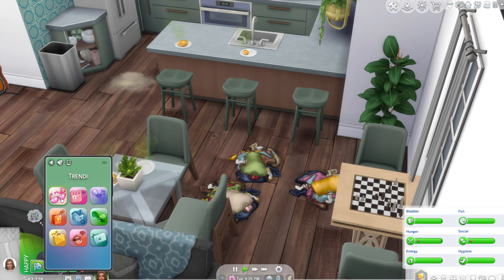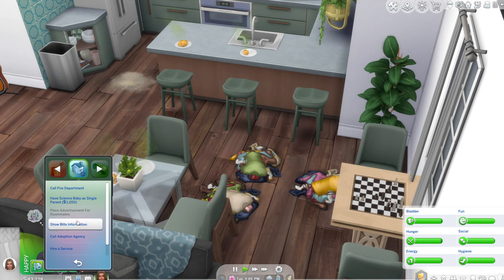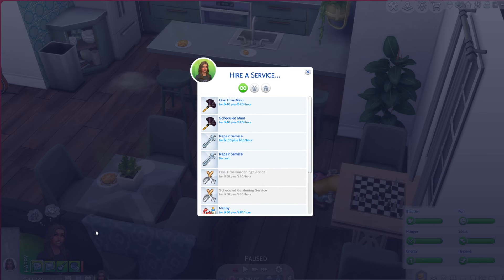What you want to do is go into the phone options and click on Home. Once you open up that little blue home icon, you're going to have 'Hire a Service' become an option. When you click on that, a menu is going to appear and this is where you can hire maids, repair people, gardeners, or nannies — all sorts of stuff. You go to this menu and find maids, which are usually right at the top.